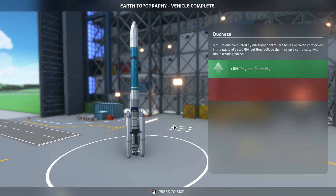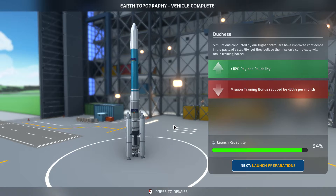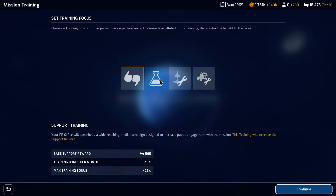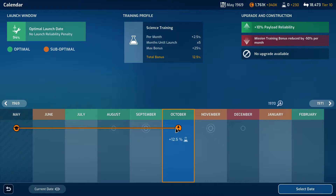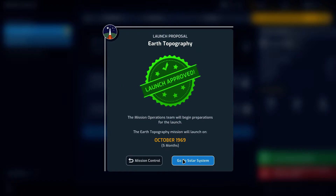Earth topography vehicle is complete: 10% payload reliability, but mission training bonus is reduced by 50% per month. I think we're going to go ahead and set it to science. It will take a lot longer to get up to 25%, so we're just going to settle for October with 12.5% for now, and confirm that.